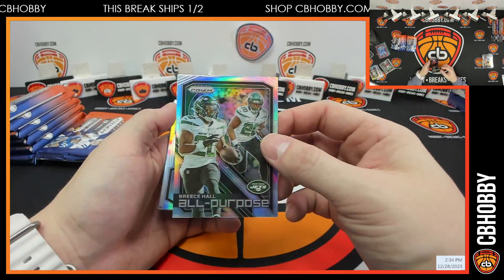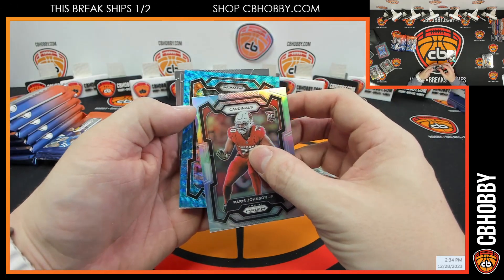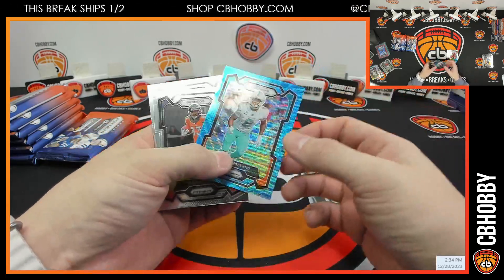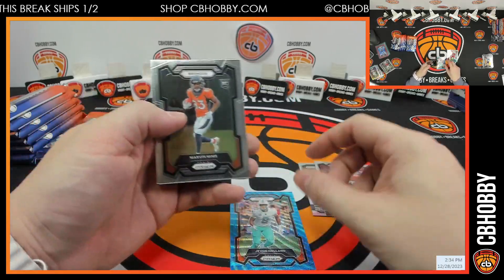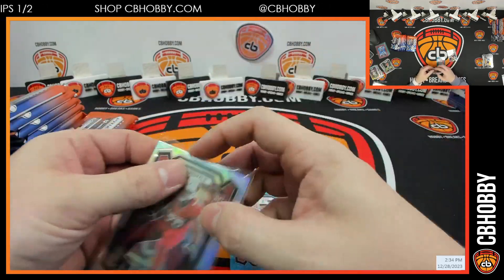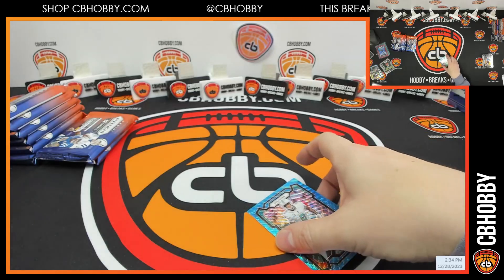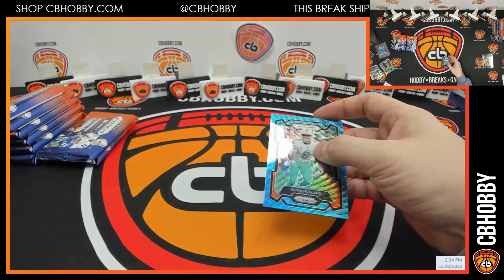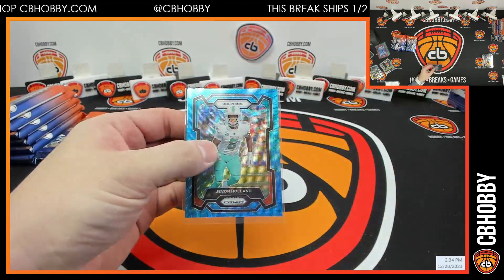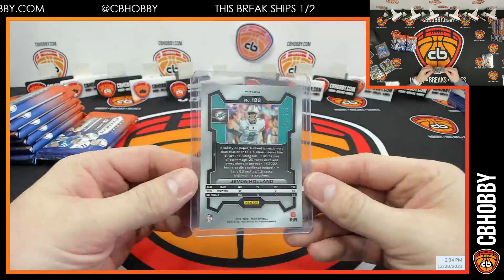All-purpose: Brees Hall, Paris Johnson rookie silver, and Javon Holland blue wave for the Dolphins. Dolphins going to Jeremy — he really wanted the Bears. Out of 199.